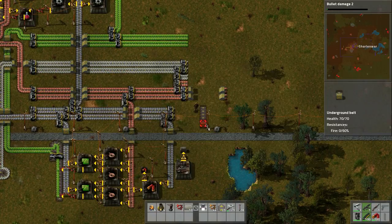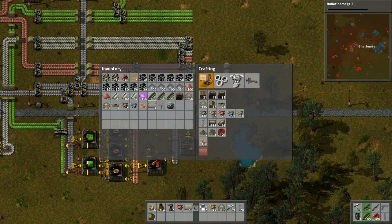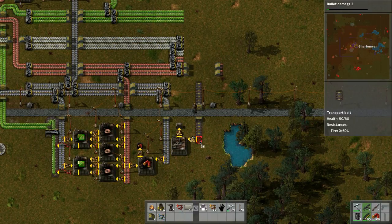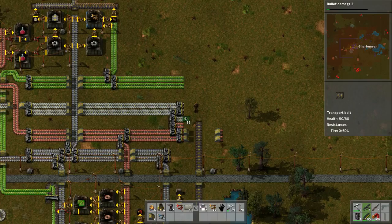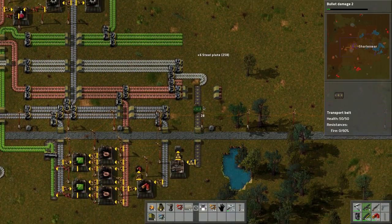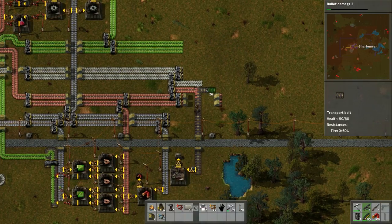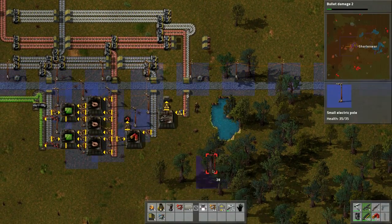I'm going to do an underbelt here because I like to keep the little path system intact. I might widen this path once we find more stone. Let's put in a fast belt because it's gonna have to pull two different kinds of materials from this track. Let's pull this up this way, go straight across, bring it around - okay, so now we've got both on here.